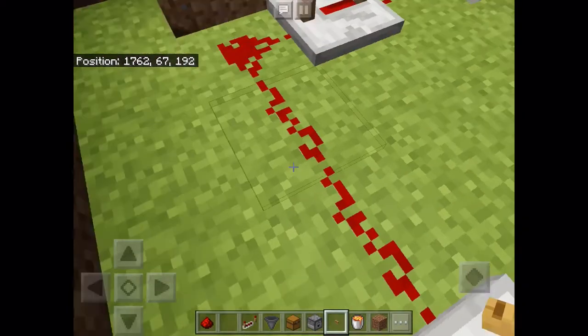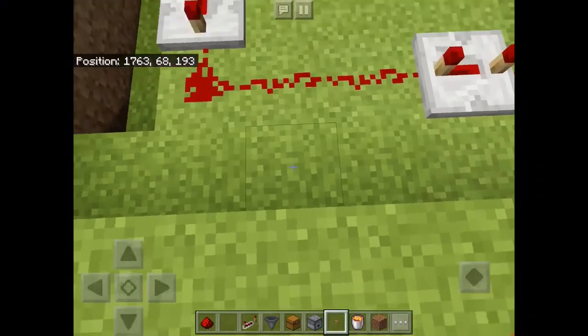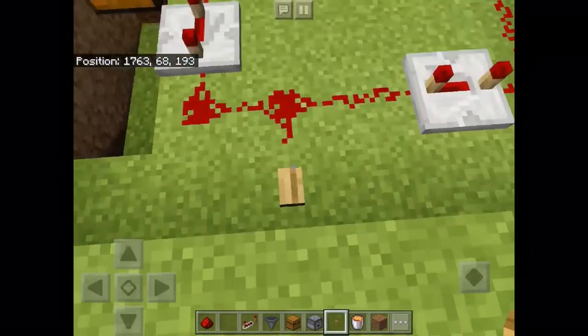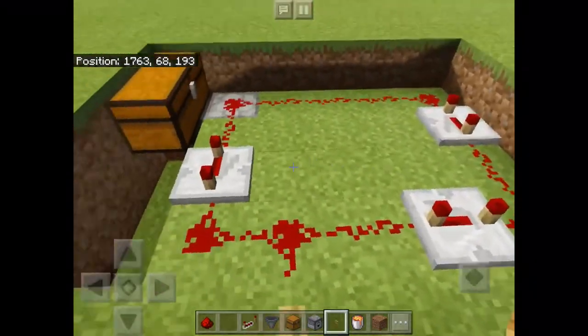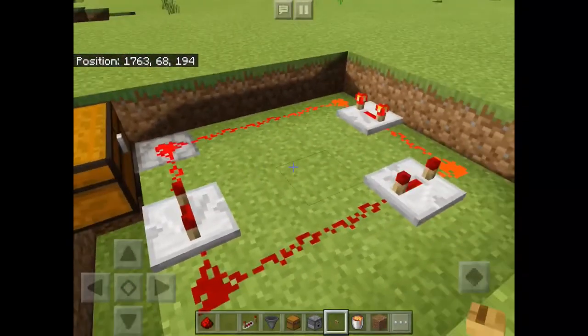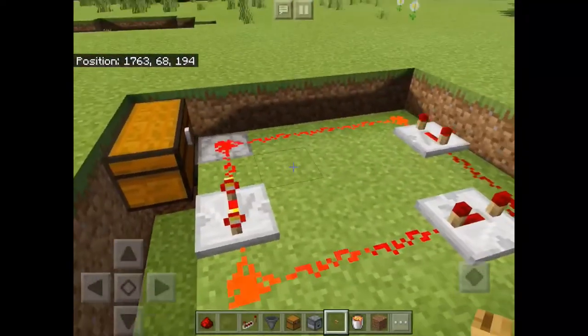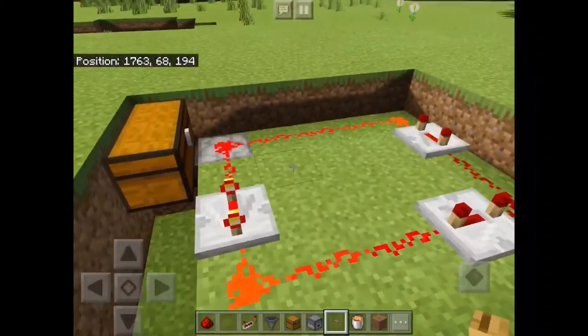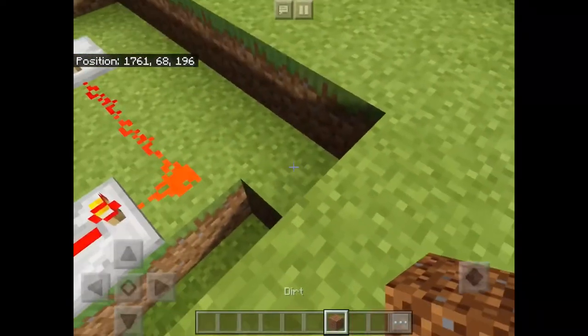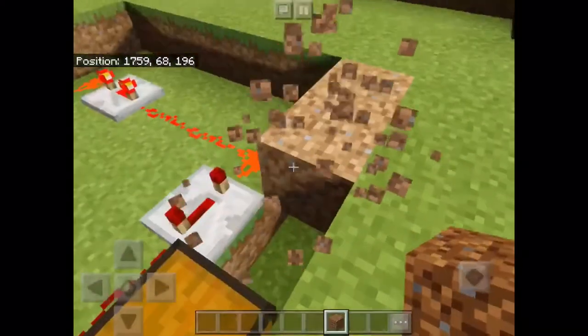After that, we are now going to be placing the button. The reason we're using a button is because you can tap it very fast and destroy it. What you need to do is tap the button and destroy it straight away. When you see the lights going round and round, that means you have done it correctly. If it doesn't do that, just try again — break a piece of redstone first, then do it again and it should work fine.